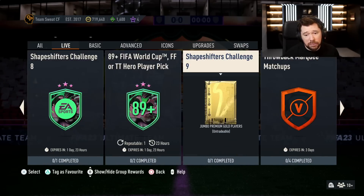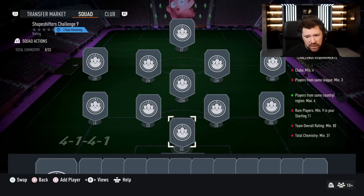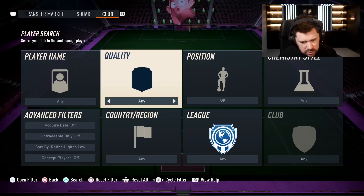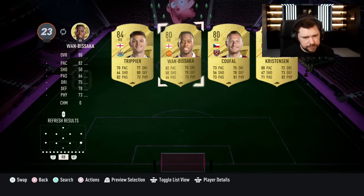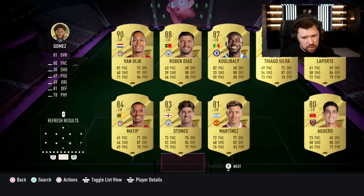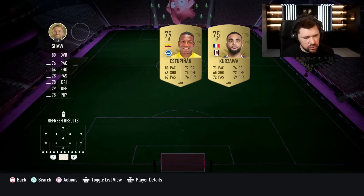Shapeshifters Challenge 9 for a Jumbo Premium Gold Players Pack — this is more like what I'm interested in. An 80-rated squad, 31 chemistry, 9 rares, same country maximum 4, same league minimum 4, clubs minimum 4. So you just do a one-league gold team, 80-rated. Same region, maximum 4. Should be nice and easy, to be fair. We can even go a little bit overkill, because 81s and 82s are all the same, really, aren't they?